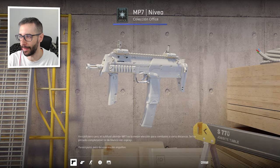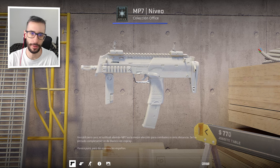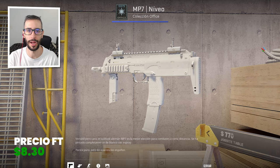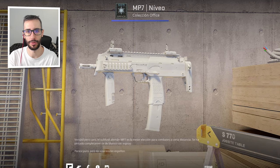Let's now look at the SMGs and shotguns. This has been tough — there are not many white-color skins. We start with the MP7 Niveo, which is the Whiteout. In factory new it is $300. But we are in the cheap version — in field-tested it is $8.30. I ask you to look very carefully at this skin before you buy it.